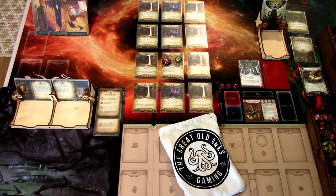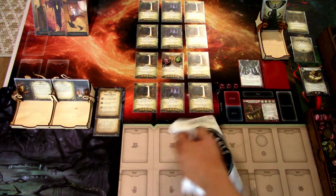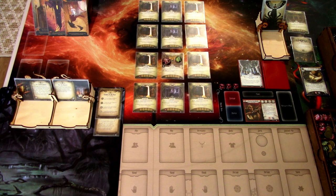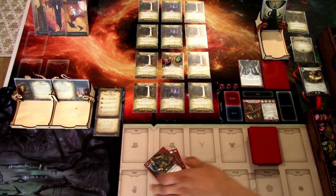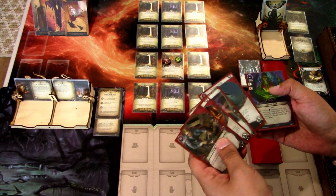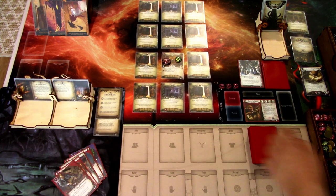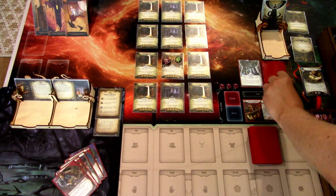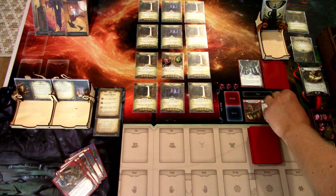We give the deck a quick shuffle and draw our opening hand. Our opening hand is: Scrunch for Supplies, Miss Doyle, Perception, Mysterious Raven, and Spectral Razor. We only have one action during our first turn, so we'll probably just play Miss Doyle and see what the game brings us next round. The Mysterious Raven would be good here, but we can try to investigate. So we'll play Miss Doyle — that is everything we can do.